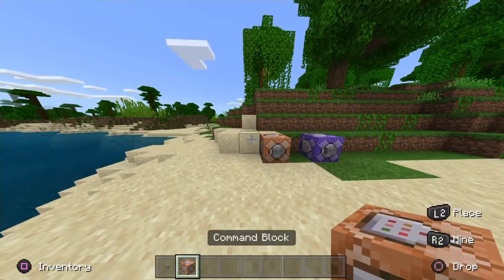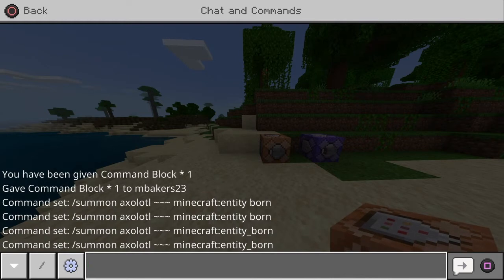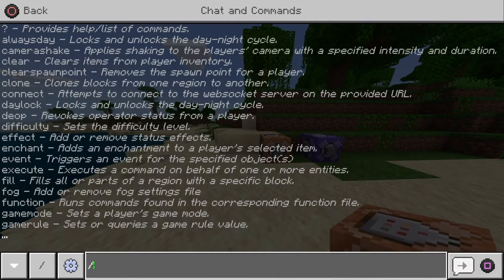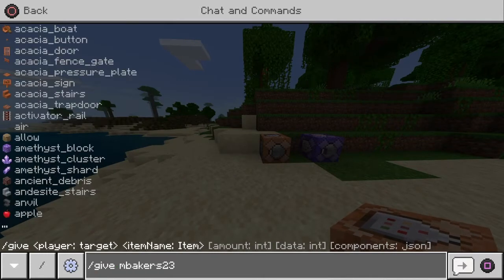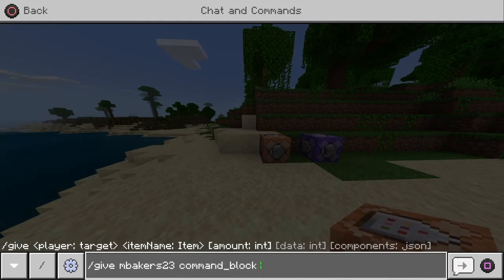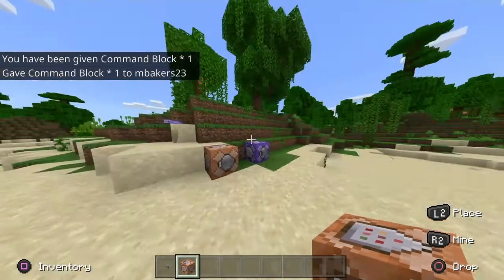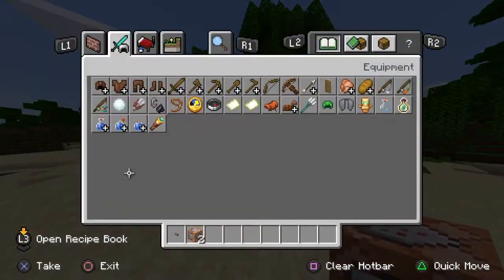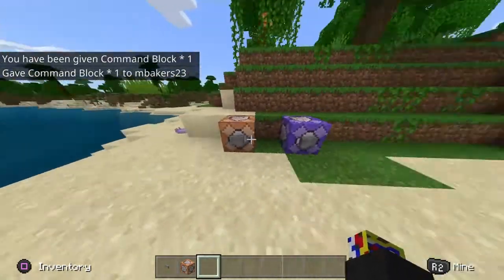To get a command block, go into chat and type slash give, then your username, then command_block, and confirm it. It gives you the command block — I have two now. What you're gonna do is place one down like this.